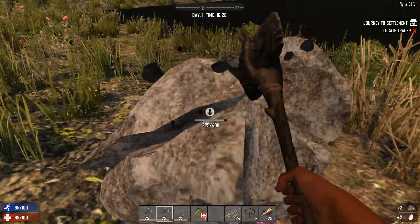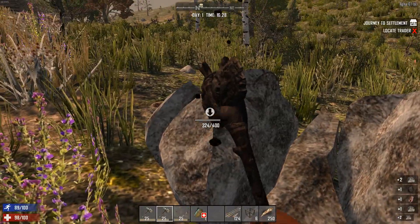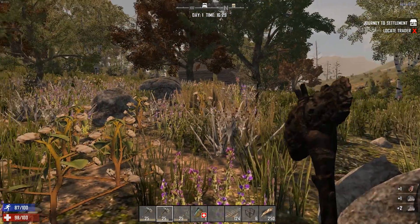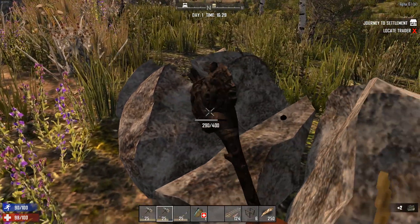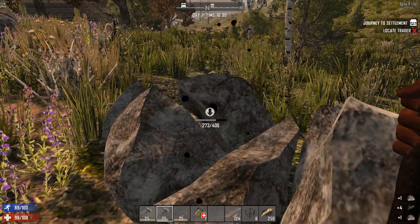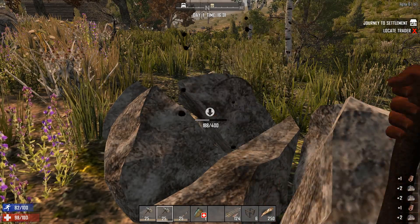So far not bad — really nice area, I like this area. We've got a nice little flat area around here. Plenty to help us — we just need a town. We've got the trader marked up on our guide at the top.